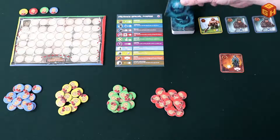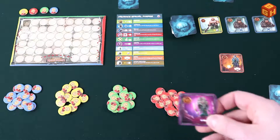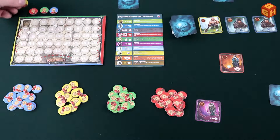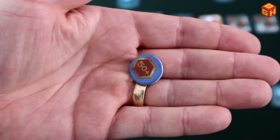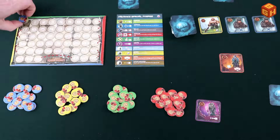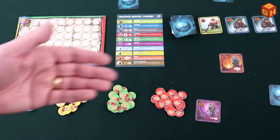Deal each player one card from the deck as their starting hand. Each player picks a color and places their start marker on spot zero on the scoring board — there's one marker with a star on it and a 50-plus on the other side. Give each player a player reference card, choose who starts the game, and you're ready to begin.